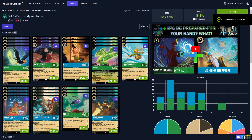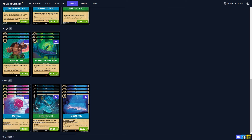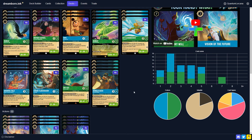Hey everybody, Quantum here, and in this video we're going to be looking at some gameplay for my Azerite Sea Emerald Sapphire deck that focuses around Bend to My Will. The original video that outlines this deck profile is linked in the description, but after playing that one match, I definitely need to make some big changes. The deck did execute on what it needed to do, which is basically ramp into Bend to My Will early and make your opponent discard their whole hand.